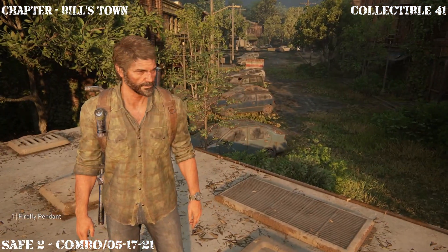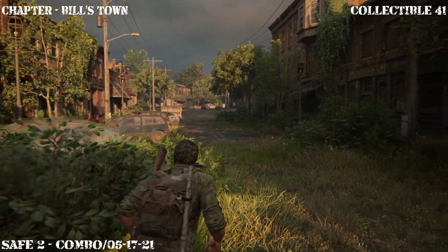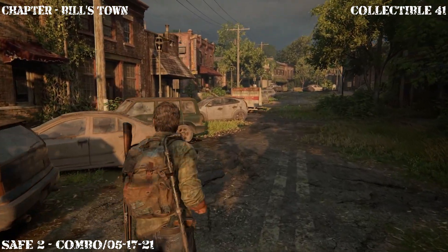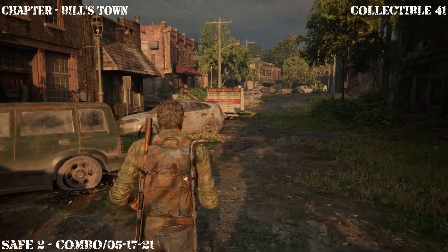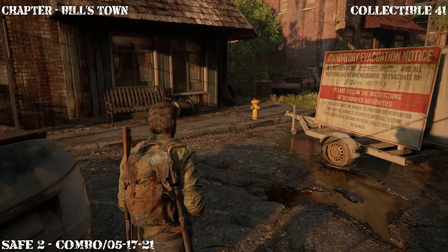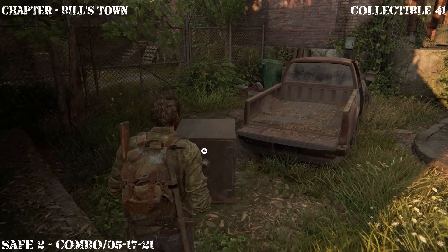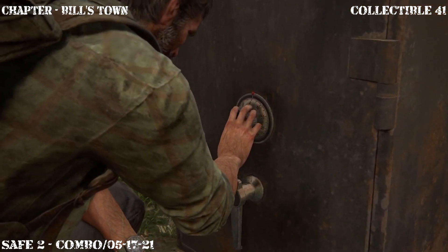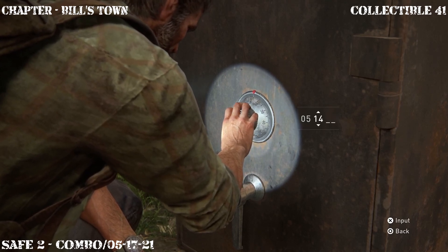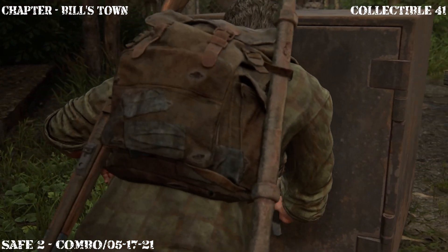Now that you've collected the firefly pendant, go ahead and drop down. We can make our way to the safe — head back up the street and it's going to be on the left side of that mandatory evacuation sign, right next to the pickup. Remember the code from the note — go ahead and enter it manually. The code is 05-17-21. Voilà — safe open.